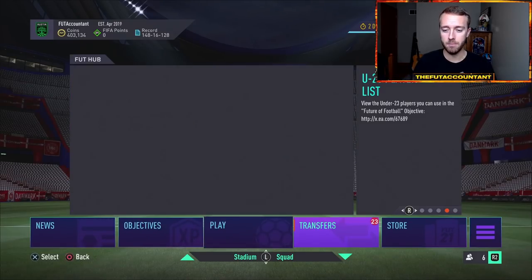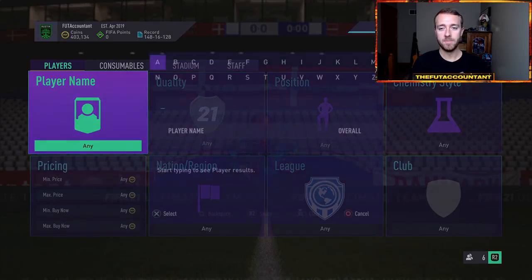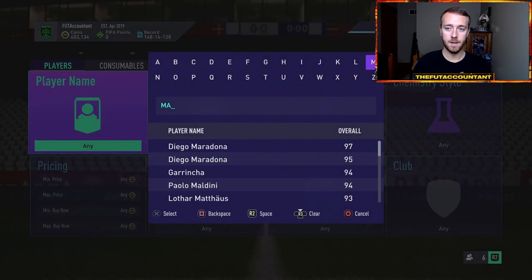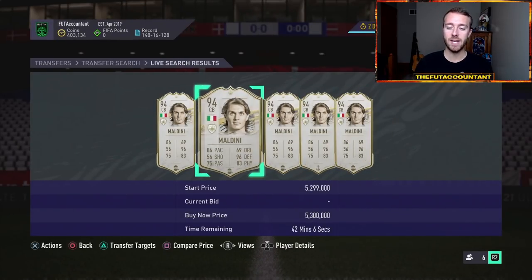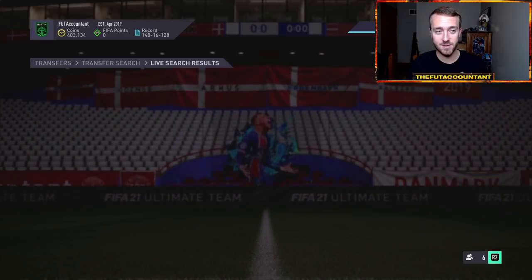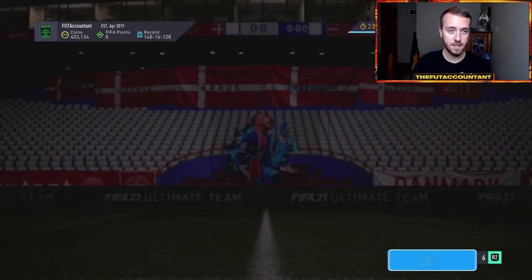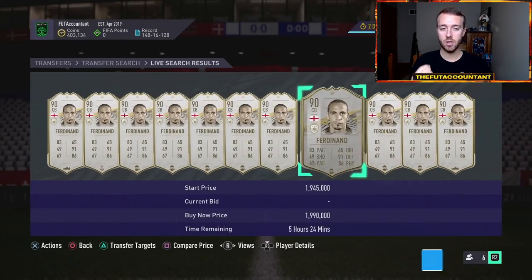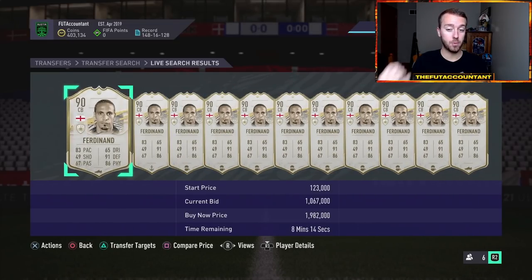Specifically talking about the market: these guys are going to be really expensive day one. They're going to have low supply, but a lot of people are going to want to try and get them, especially with the way the market is right now, with a lot of Prime Icons being more expensive than ever in past FIFAs due to so many more coins in the game this year. The Prime Icon Moments could be even more expensive than last year, with major price movements on day one.